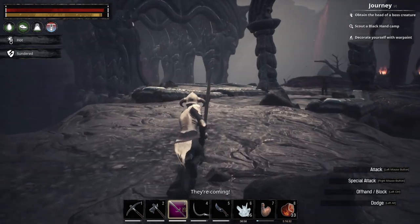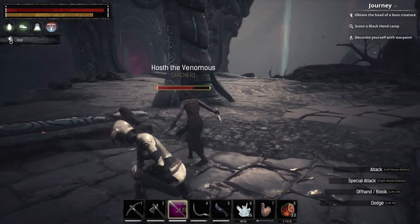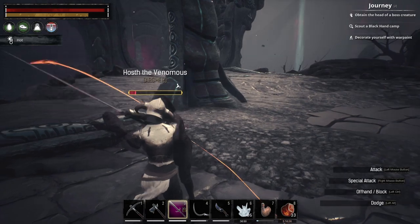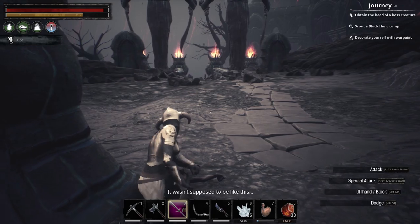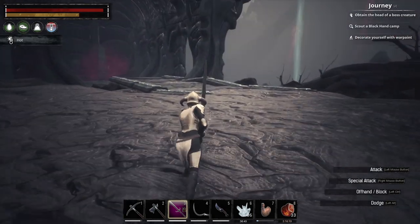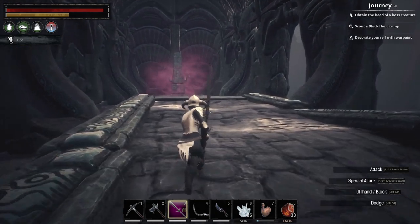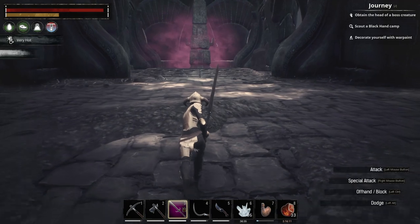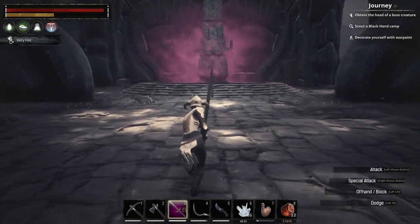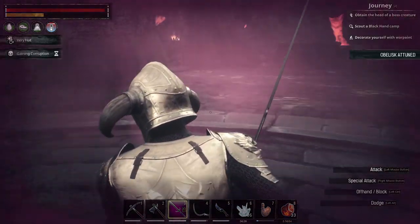Also, right over here there is an obelisk. I want to go ahead and attune to it. Yep, thought so — they now consider me an enemy, so they're all going to attack. So yeah, in case we die, we'll go ahead and attune the obelisk so that way I can just fast travel from now on. Once we go down into the volcano, there's really no reason. There is a forge down there, but I'm not too worried about it.